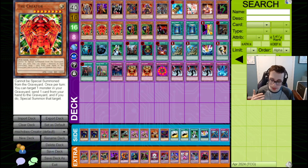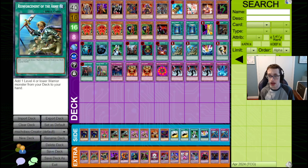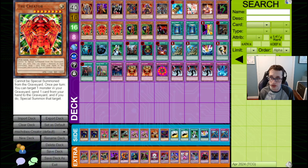I think this list is really, really sick. A lot of interesting stuff going on here. A lot of the times when people play the Creator, they play it in sort of a Revengate Turbo deck, because it's a good monster if you can bring it out off a Special Summon.